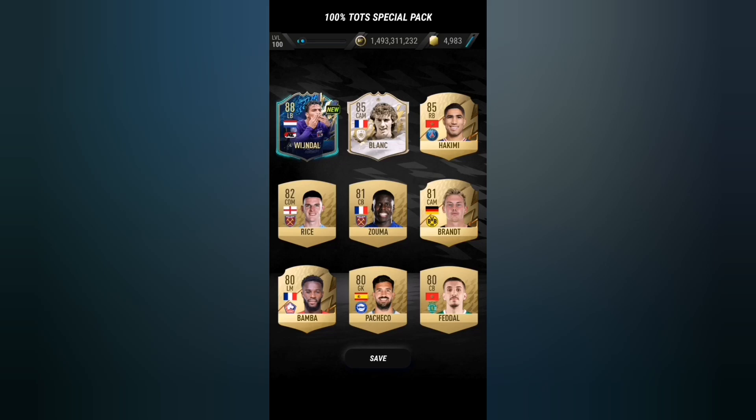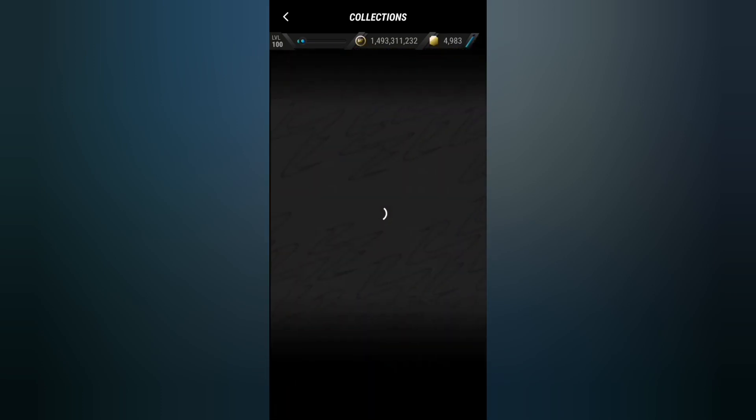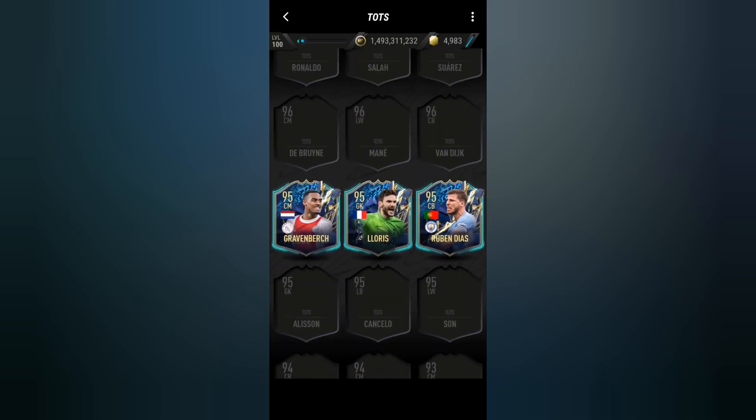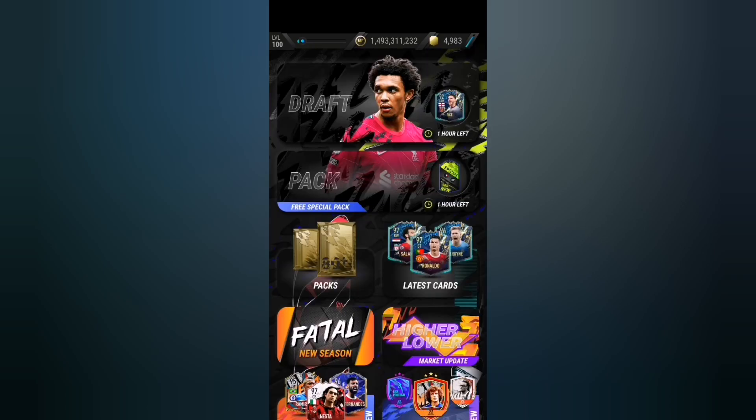We also got Blank and Hakimi. It's still a bit of a stinky pack. We got at least four Team of the Seasons - Graven Birch, Lloris, Ruben Dias, and Wijnaldum. But yeah guys, that's gonna be it for me today. If you enjoyed make sure to leave a like and subscribe for more content like this. Hopefully soon I'm gonna be posting a lot more and a lot more consistently. Hope to see you guys again on my next video - peace out!